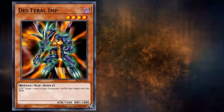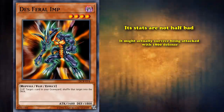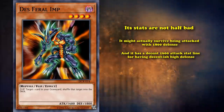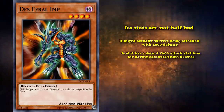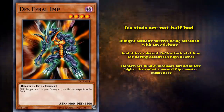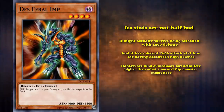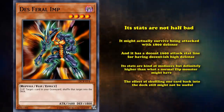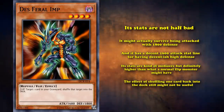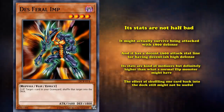There is a saving grace with Death's Feral Imp though — its stats aren't half bad. It might actually survive being attacked with 1800 defense, and it has a decent 1600 attack stat line. Its stats are still kind of mediocre but definitely higher than what a normal flip monster might have. Even so, most archetypes don't care about shuffling one card back into the deck outside of very specific circumstances where they definitely are not going to play Death's Feral Imp to do it.